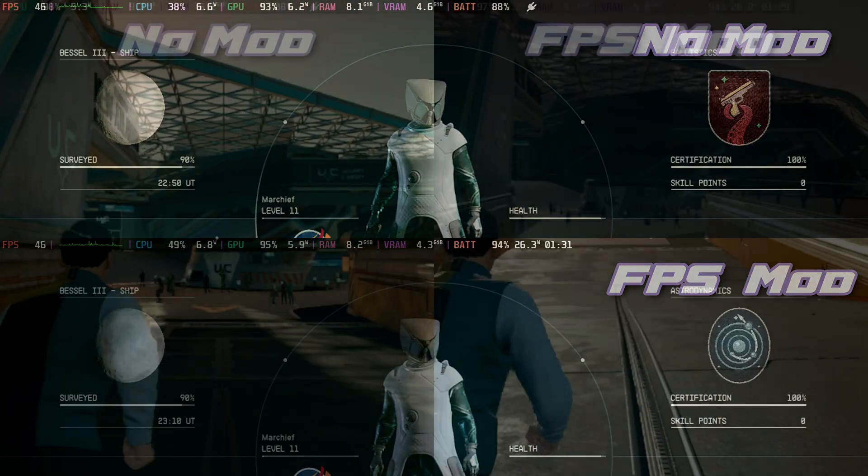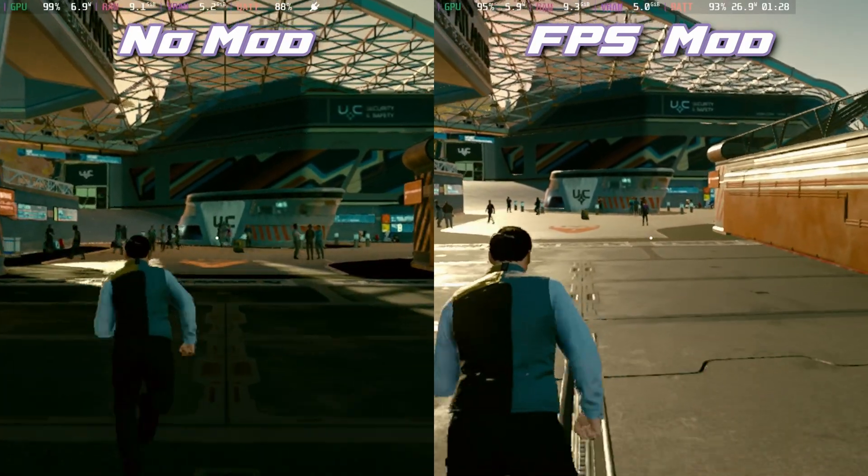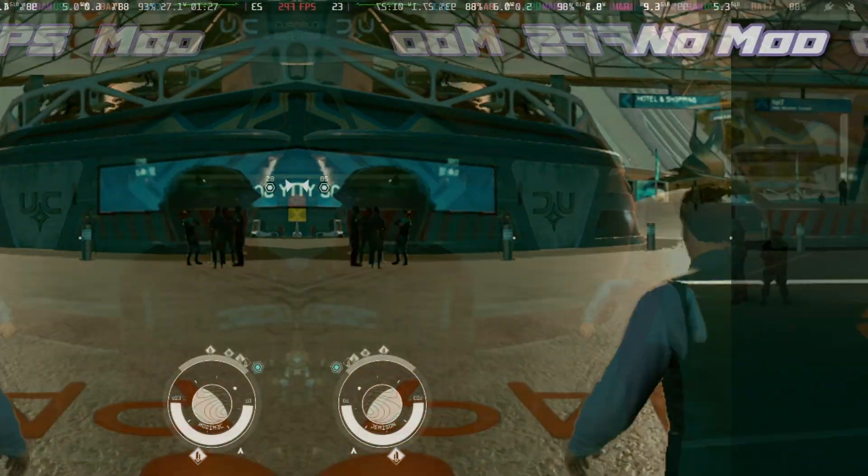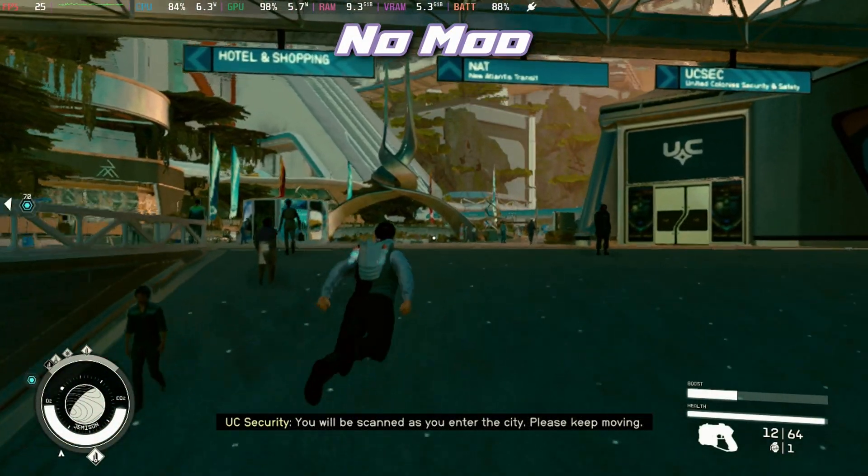This is hugely visible in New Atlantis and some of the bigger towns. It does still dip occasionally under 30 frames per second, but without the mod you can see we even dip under 20 frames per second.